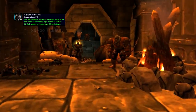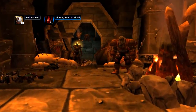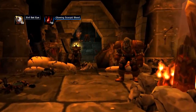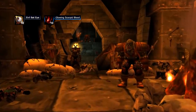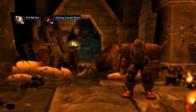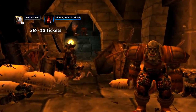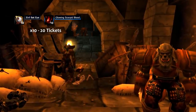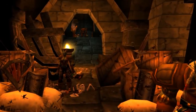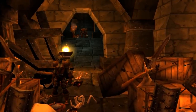Rugged Armor Kits — eight will give 20 tickets. Also Evil Bat Eye or Glowing Scorpion Blood: the Evil Bat Eyes drop from bats in Plaguelands, and the Glowing Scorpion Blood drops from spiders in Silithus. If you want to start farming your tickets early, you can do it now and exchange them when Darkmoon Faire comes in a month. Ten Evil Bat Eyes equals 20 tickets, and ten Glowing Scorpion Blood equals 20 tickets. You can also stock up on Dense Grinding Stones, Thorium Widgets, or Rugged Armor Kits while they're cheap — there's a chance they might get more expensive.